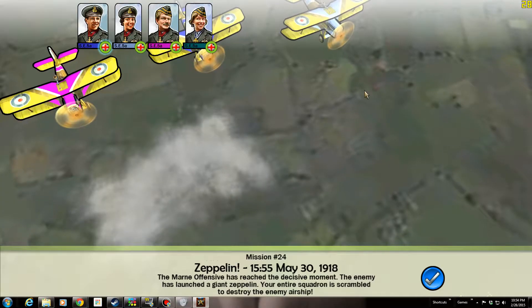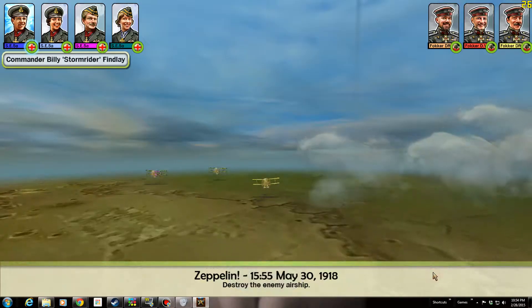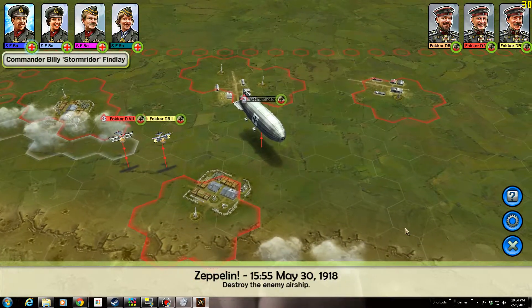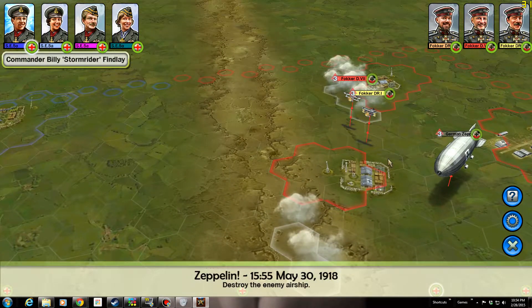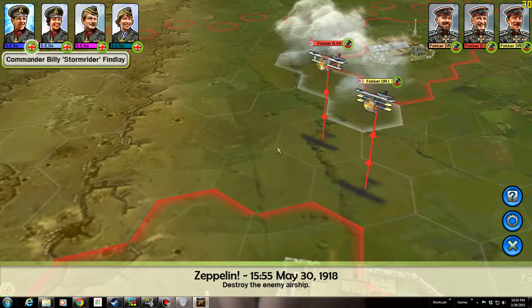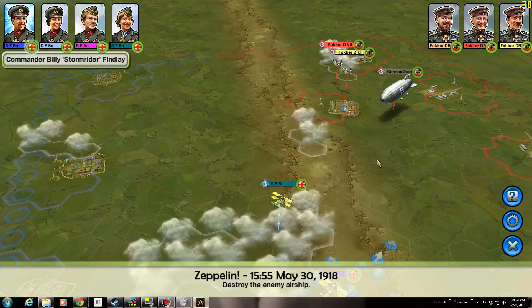Alright, here we go — we're off. Wow, that's going to take some shooting, that's going to take some doing. I see a triplane — I think two triplanes and one D-7. That's what I was saying, they mix them up.